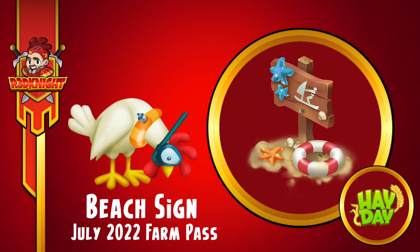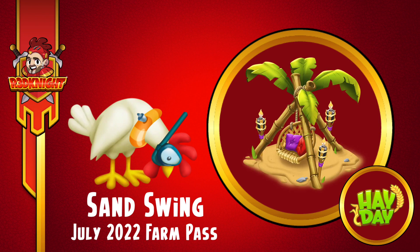Now speaking of key aspects, both the free road and paid road have decoration. On the free road there's this gorgeous beach sign — we've seen it before, some of you have already got it. Would you like another one? So as you walk your way along the free road, it's there — you just claim it and it's yours to decorate with.